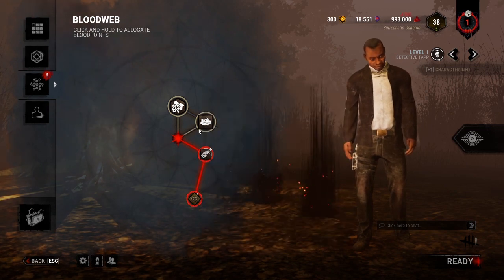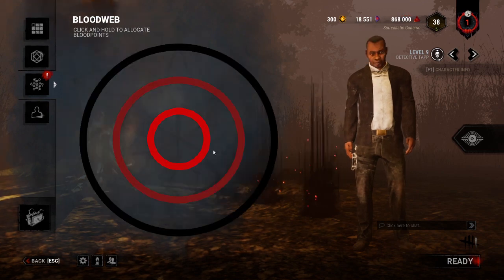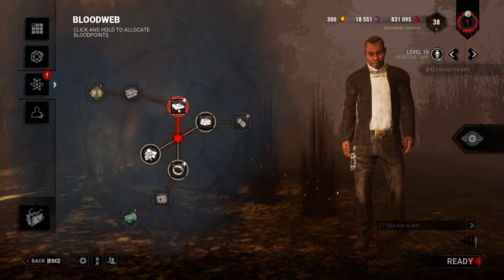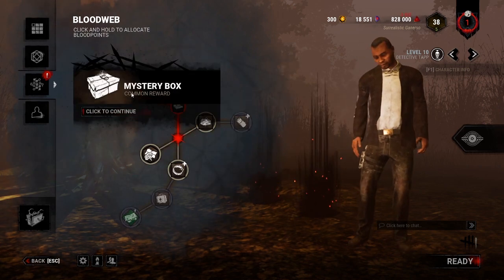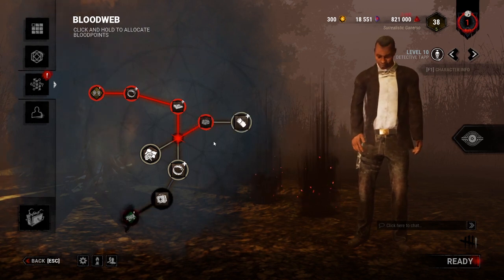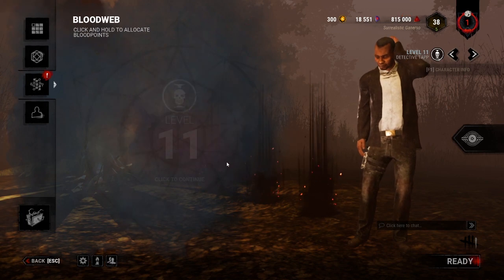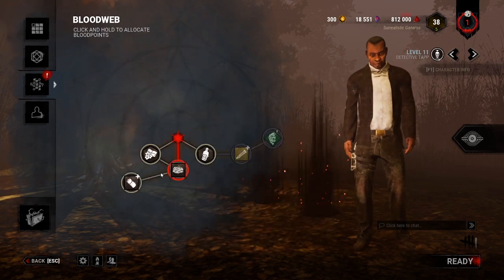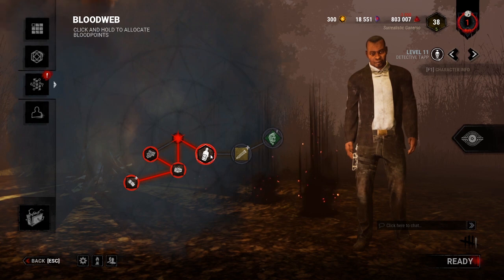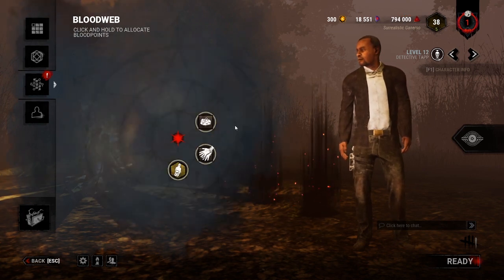Now let's start with a few simple fundamentals of the entity and the bloodweb. There are three layers of the bloodweb: innermost, middle, and the outer. The first move that the entity does will be directed at the outer layers. The entity in the bloodweb is an additional factor that takes away your nodes. The entity only appears after level 9, and will appear only after you take 5 nodes.